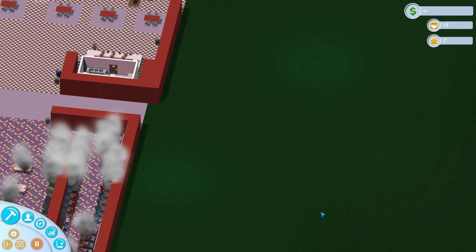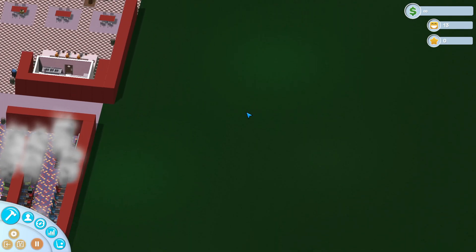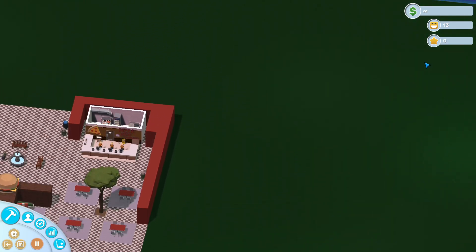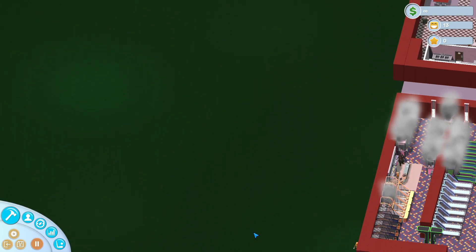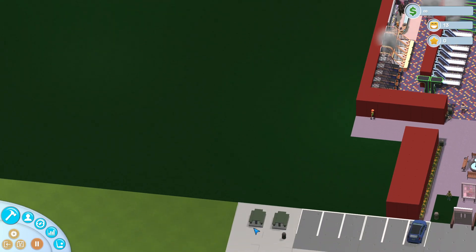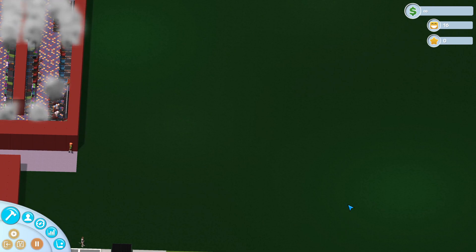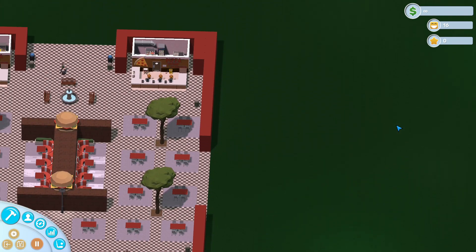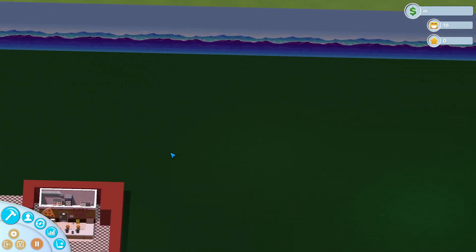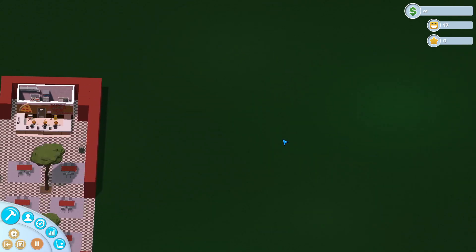Today we'll start on the golf course. There's a little bit of trash out here already because people are a little on the messy side. We've got basically three lengths of building to work with. Planning on doing 18 holes — maybe six, six, and six on each side. But this is actually a lot shorter than I was thinking, so maybe we'll do eight, eight, and two. We'll see.